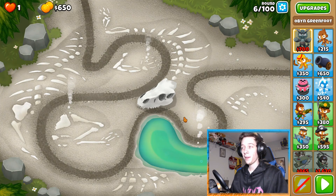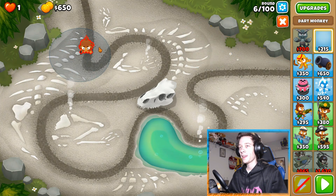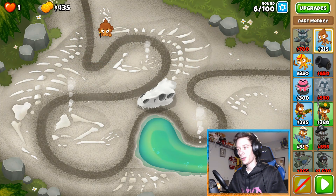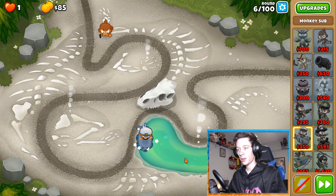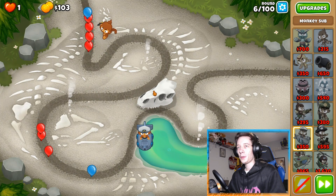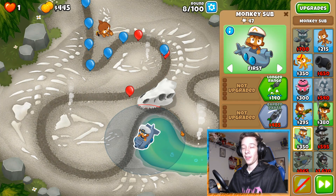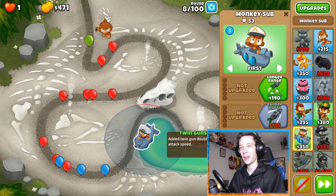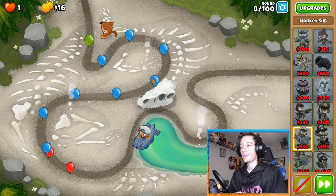Hey, how's it going guys? Today I'm gonna be doing Stream bed on Chimps mode. To get started, we're gonna put a dart monkey right there on strong, as well as a monkey sub. We're gonna get twin guns first and then save up for Obyn. We got twin guns now.